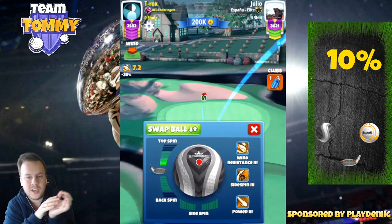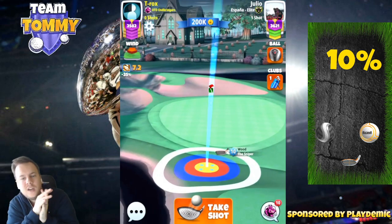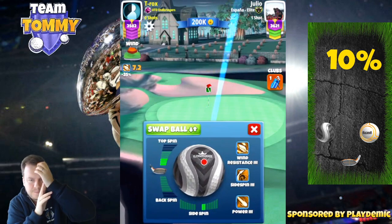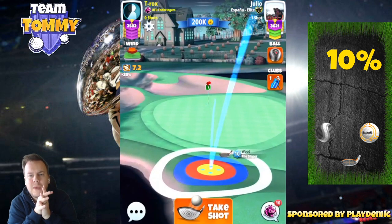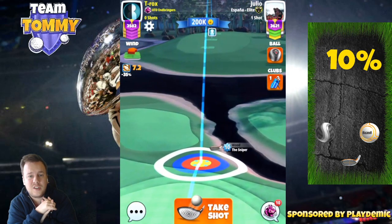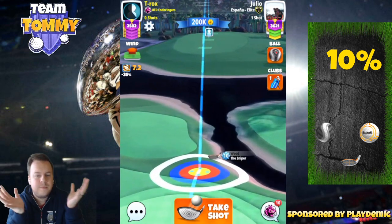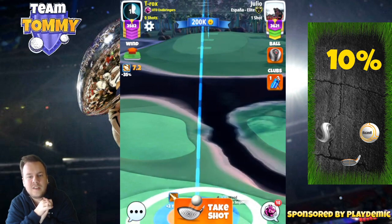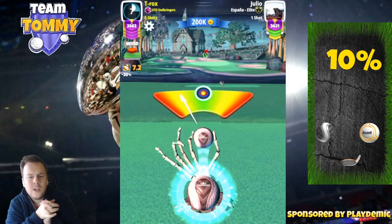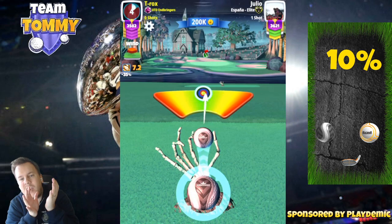First we're going to start by using three bars of topspin in headwind, and we're going to offset a little bit because this bounce is super duper weird — extremely weird. We're going to play this one at maximum distance with a 10 percent over-adjustment, because of the headwind. As you can see, 8.5 rings here — adjusting with three topspin, two right spin.